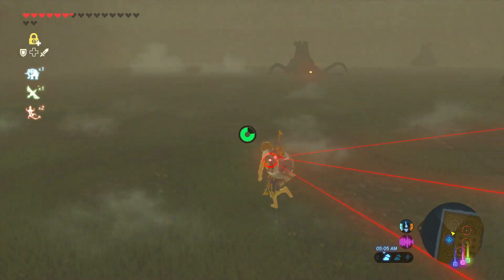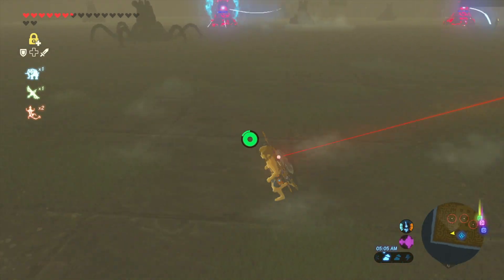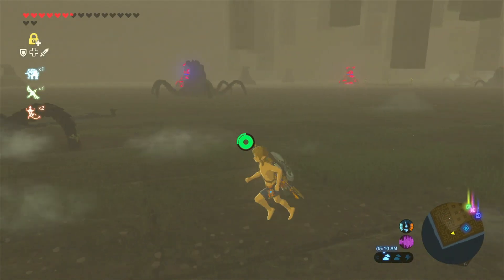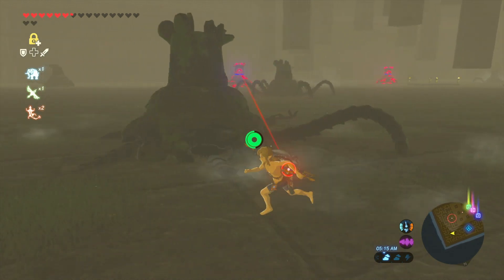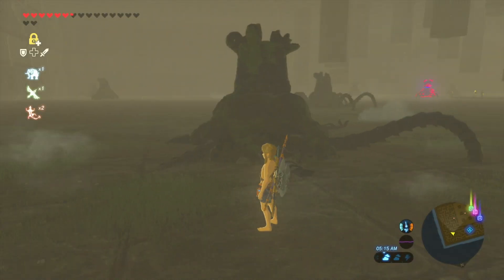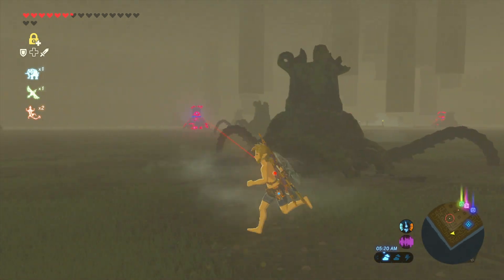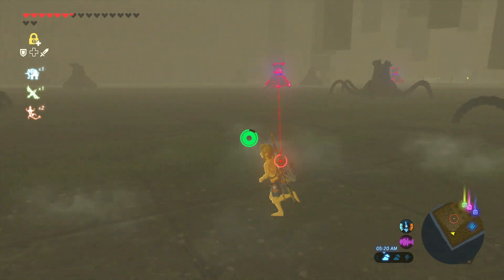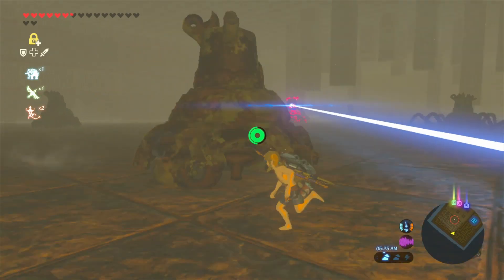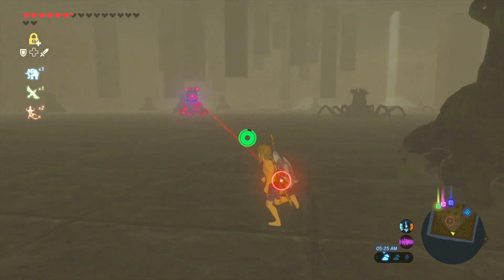In your birthday suit if you want, for added thrill! I do go for the four stationary ones first because the two with legs don't activate until you get close to them. The stationary ones have a wider radar range, and they're more dangerous at first while the others are just sleeping — let sleeping dogs lie.